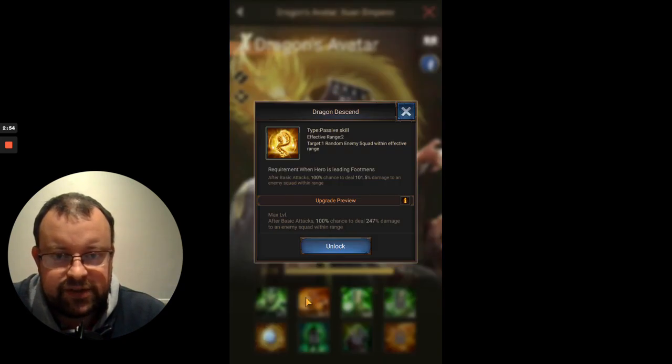Let's look at his second hero-specific skill, skill 5 — Dragon Descend. This is a passive skill that activates after troops' basic attack. The effective range is 2 and the target is one random enemy squad, so it does have a combat element. If you put him on the front row, this could reach the front or middle row of the opponent's legion. After basic attacks there's a 100% chance to deal between 101.5% up to 240% damage to an enemy squad within range. It's not amazing for an SX hero — if this was hitting all three enemy squads I'd give it a thumbs up, but hitting only one squad is not brilliant, even if it is 100% guaranteed.